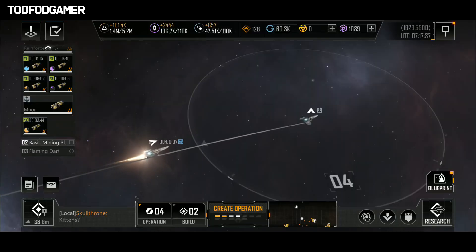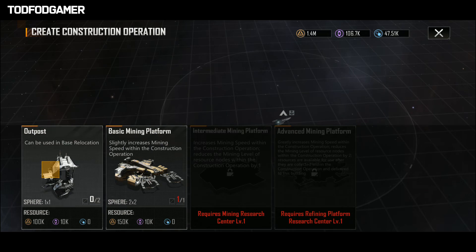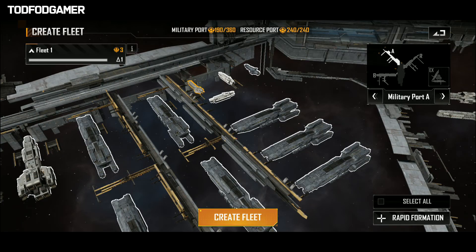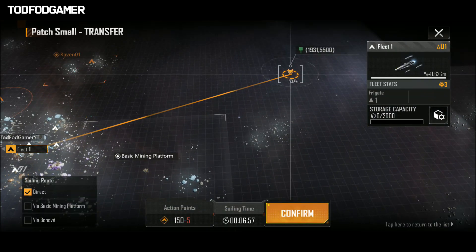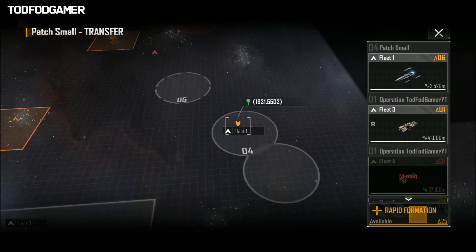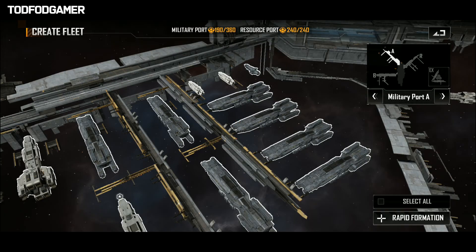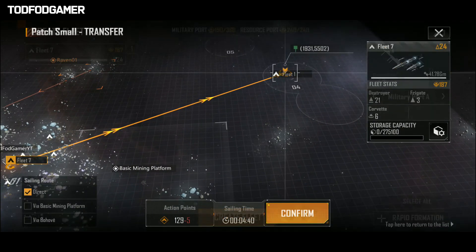This method is only useful for building and mining because of the reinforcement limit. If you want to attack someone who is very far, then first send the fastest ship nearby to the enemy's location. After it reaches there, click on transfer and create your fleet for the attack, taking as many ships as you want. This is only useful for long distance attacks.